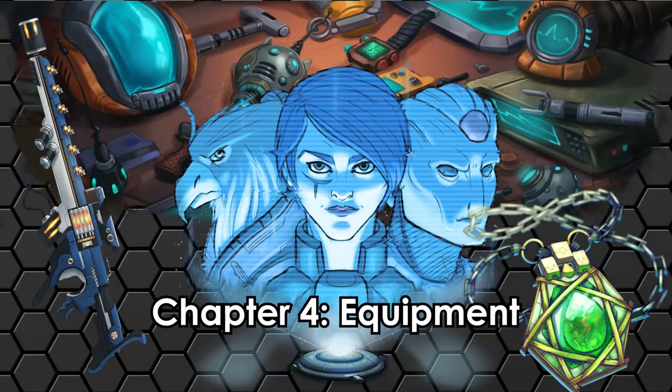And then we've got the weapons — all the weapons. A whole table of blasters, and just as many high-tech melee options, from laser swords to rocket hammers to mechanical battle fists. Then we've got a bunch of equipment, from duct tape to flashlights to circuitry kits. And then just a heap of magic items, capped off with three all-important artifacts.